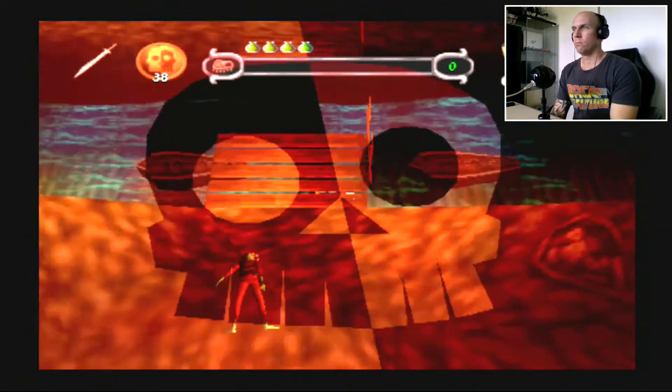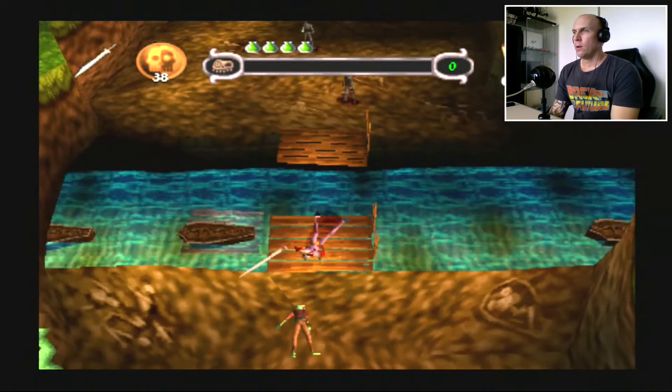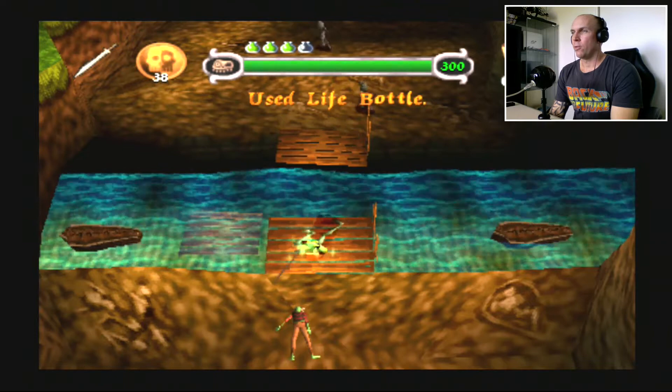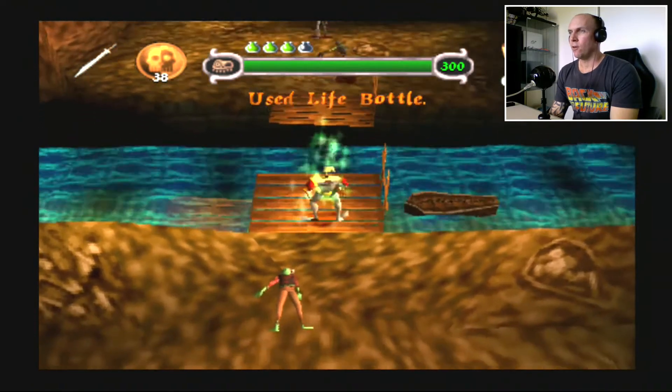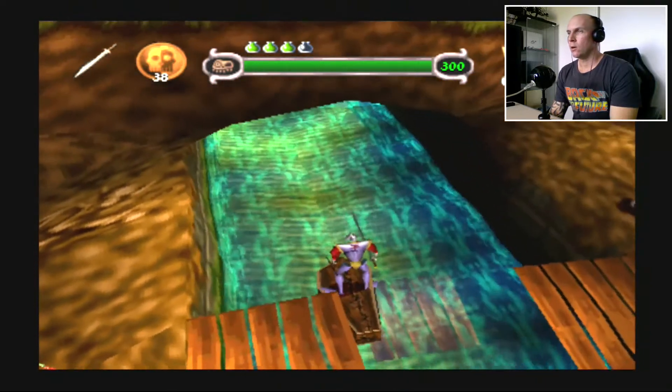Dan can't swim. We'll pop back up, use a life bottle. That doesn't matter but we're going to drop down on one of these coffins here.